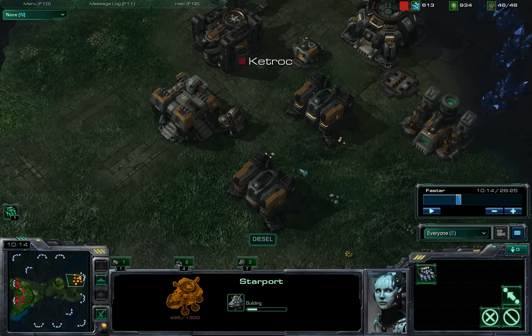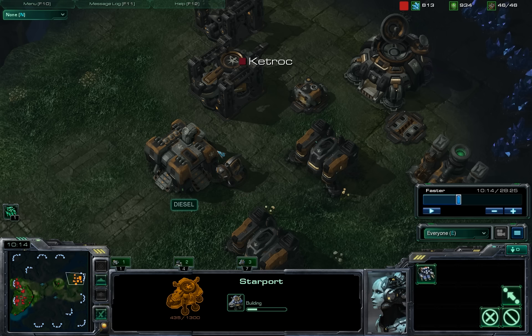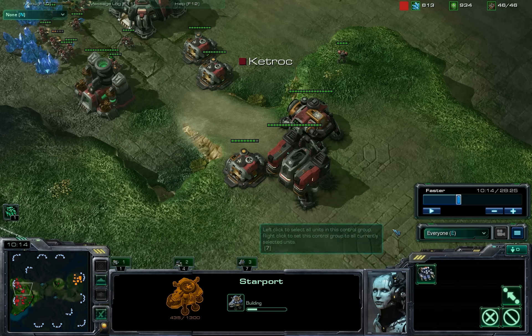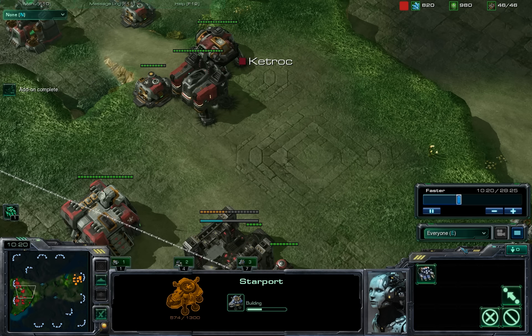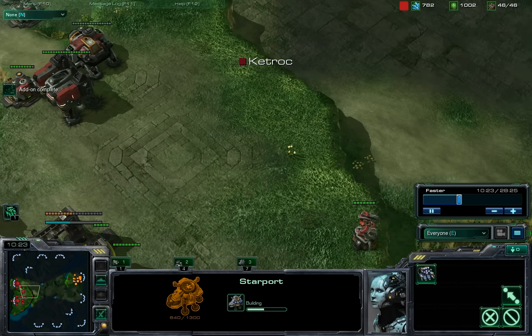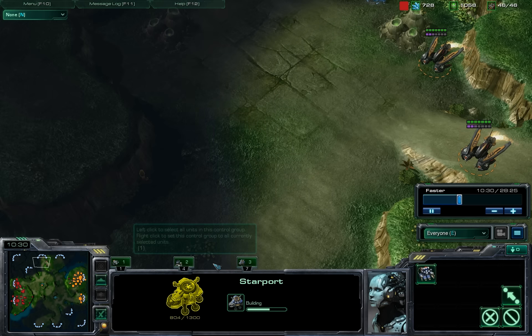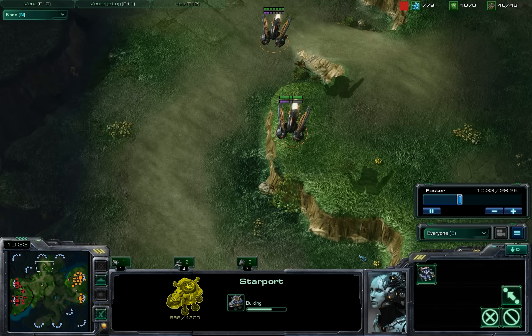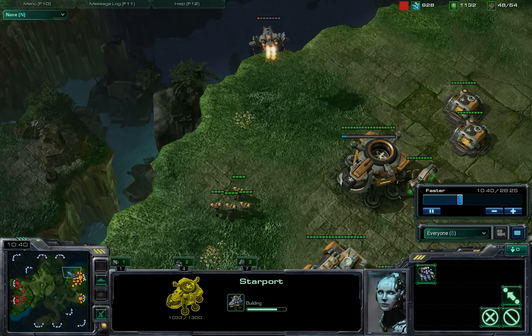Like, is he going to be pumping out marines from these, add in a couple tanks, and maybe get two quick medivacs for a drop? Or was he intending to make the tech lab just swap with the star ports, and maybe he's going for banshees? So I couldn't figure out what he was doing, and what he ended up doing was the last thing on my mind — which is honestly a little ironic — in that he's rushing ravens. Even I don't expect ravens, and that's exactly what I'm doing for the last 15 games.